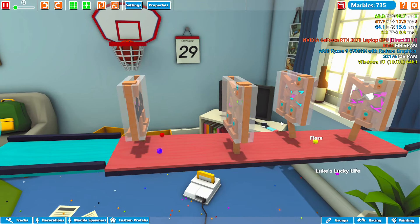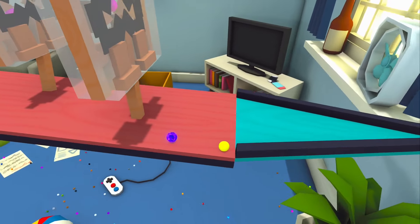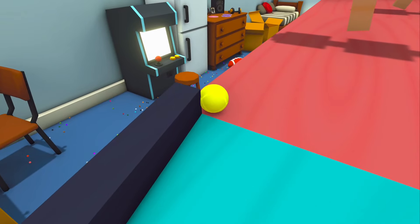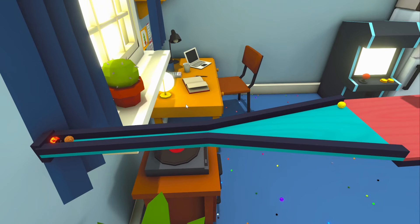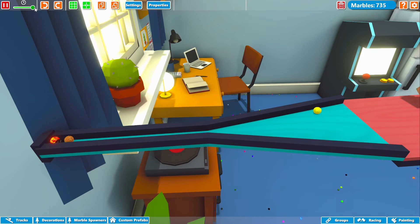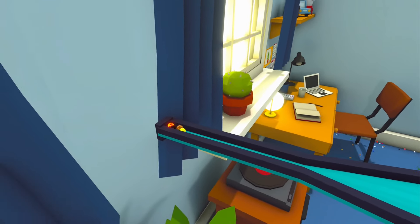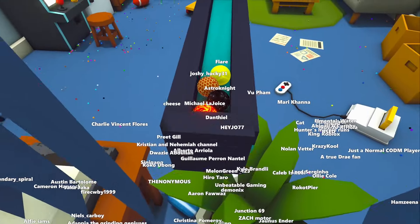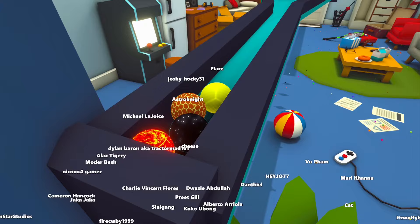I accidentally hit the wrong buttons — okay, we're gonna have one more race after this. Here we go — let's see who won this one. I don't think these two marbles are going to make it. Yellow has made it as well. Let's get the HUD back and finish this race. Any more coming? Absolutely not. Our winners: Michael, Astronaut Joshie, and Flare made it for that round.